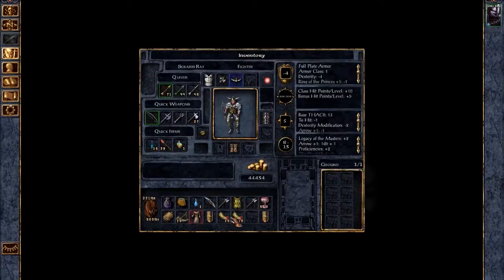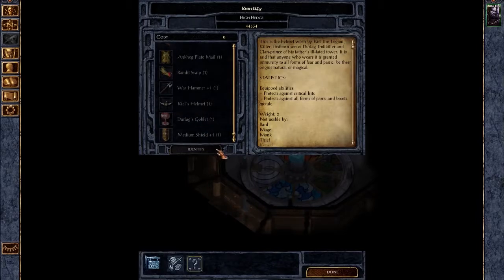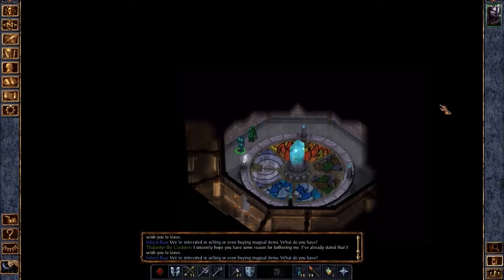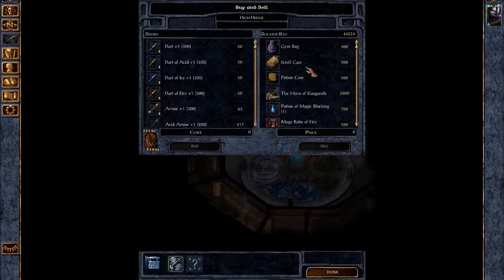There's a medium shield plus one — I'm not sure about that. My other shield is the same, so nothing spectacular there. We don't need the hammer. We have a better bow and the Legacy of the Masters gauntlets. It protects against critical hits, protects against all forms of panic, and boosts morale — which is very, very good for us.